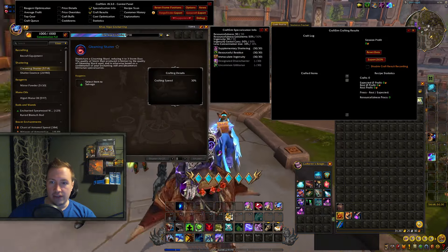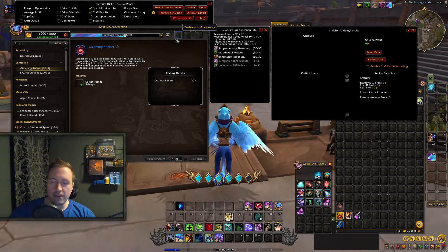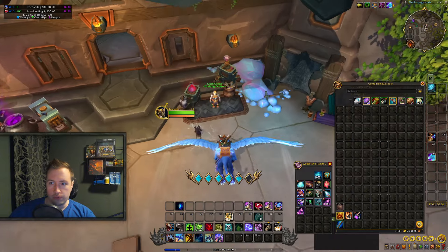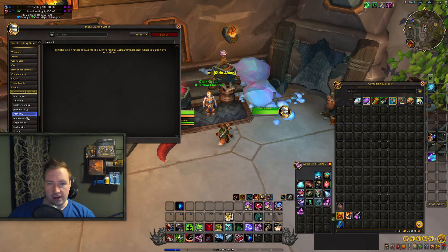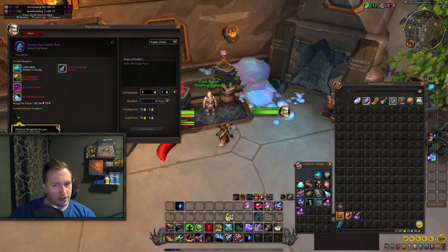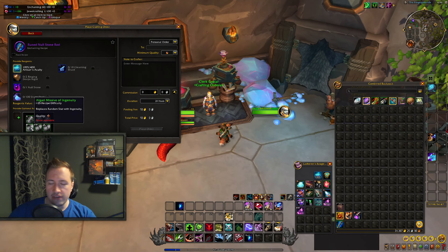As you can see we have a bunch of Acuity left over, and we don't even have to buy the books for knowledge points in enchanting because we have enough already. With the 1,000 Acuity you have, get yourself one epic profession tool. This one is important in enchanting — don't go for the blue tool. Enchanters have access to an epic tool, so go to Current Expansion Only, go to Ruined Null Stone Rod. It's a little expensive to make but prices have gone down. You make this as a personal order and set the minimum quality to Quality 5. You really want to have Ingenuity on this at the moment — resourcefulness used to be better, but at the moment Ingenuity is way better — so you want a Missive of Ingenuity when crafting this, then just pay the crafter a decent fee and get this made for you. That is going to be 400 Acuity spent.